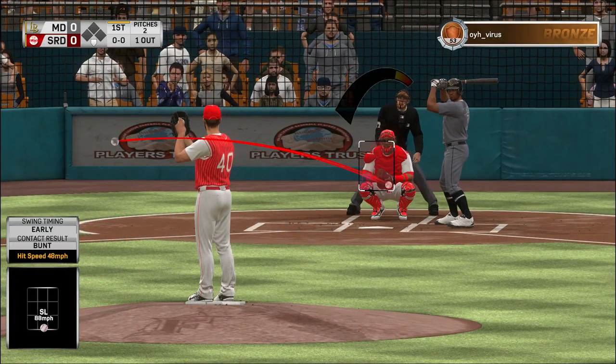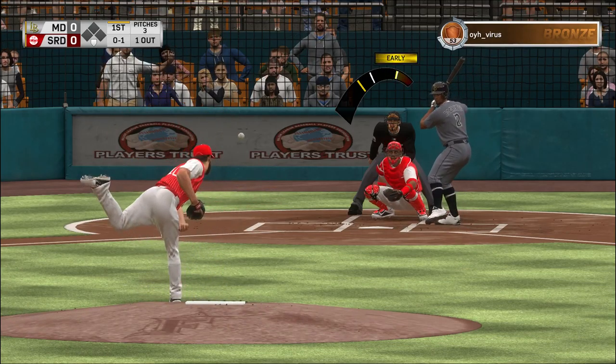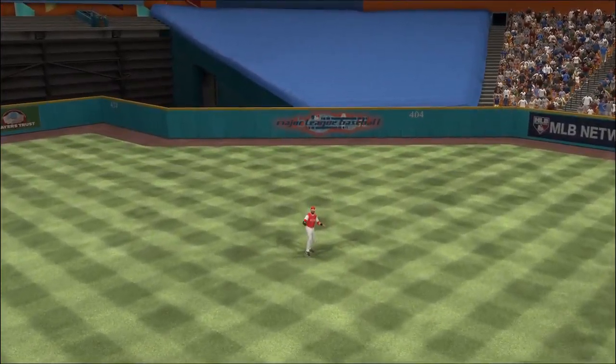Here's Xander Bogaerts now. 72 degrees at first pitch. High fly ball out to straight away center — Blackman is under it. Two down.